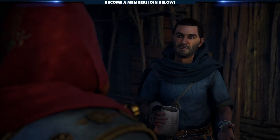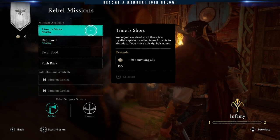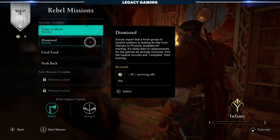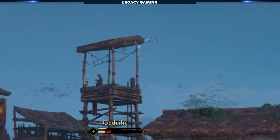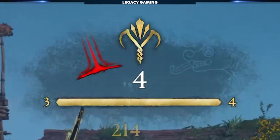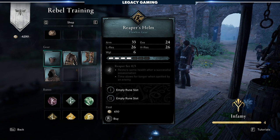The Rebel system is pretty straightforward. You accept one quest at a time, you go do the quest, you get some help from some Rebels that are fighting against the nobles of Francia, and every time you complete a quest, you get a little bit more infamy. Once you reach the max level of infamy, you unlock all of the items at the Rebel training shop, and you can pick up the Reaper set.